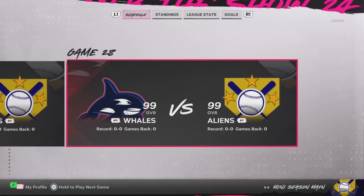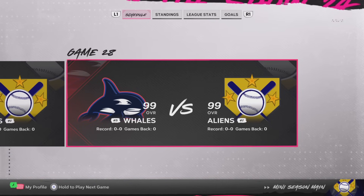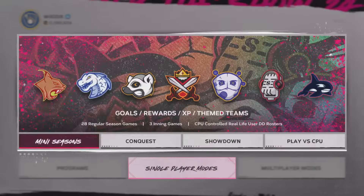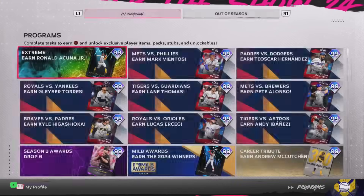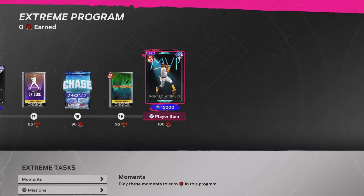Assuming I win those 18 games and complete the two goals for winning on different difficulties, 18 games should be enough to make the playoffs, since there is a 28-game schedule for each season. I can basically start simming the regular season games until I get to the playoffs. In the playoffs the difficulty won't matter, so I can play on rookie difficulty and cruise to the championship for those extra vouchers. My plan will be to play two mini-seasons, getting 84 total program points.